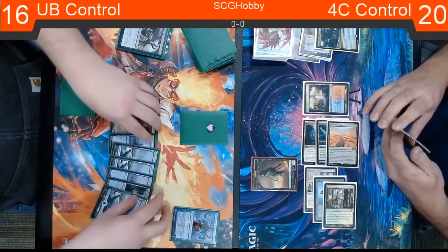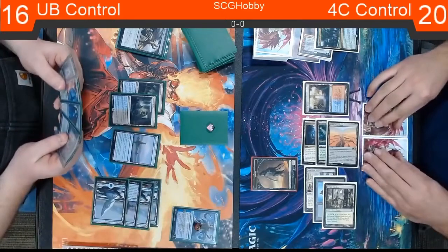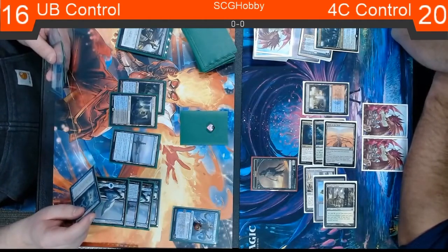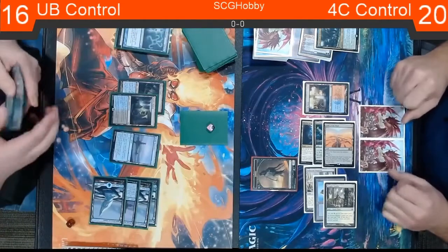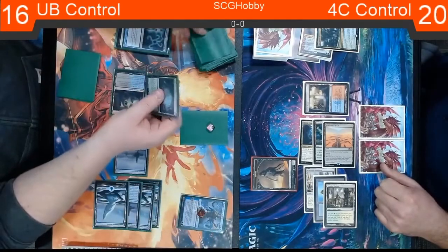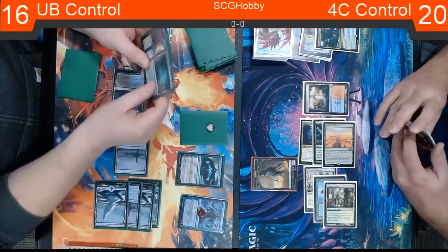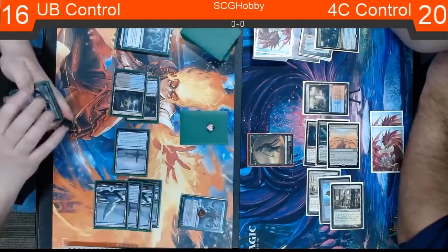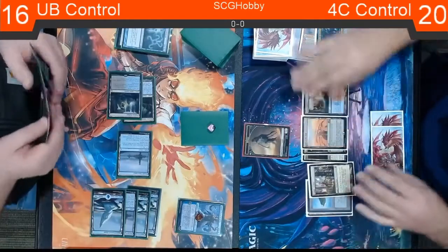Josh's only real answer for Field of the Dead is the Field of Ruin. Sometimes just having one or two 2-2s come down every single turn is going to overwhelm blue-black control players — they're not tap-out control and they don't really have sweepers. It's more just hoping one-for-one removal and Planeswalkers is enough to keep the board clear. They do have access to the Sanctuary lock where they can Cryptic Command to tap the team and buy time — it's like a soft lock. But the issue with blue-black is the clock just isn't there.